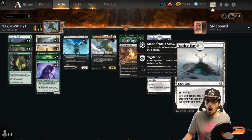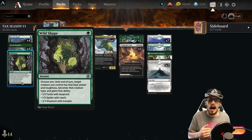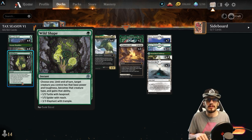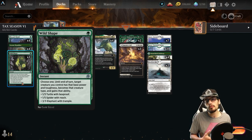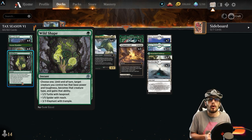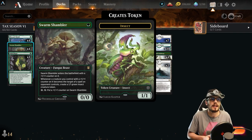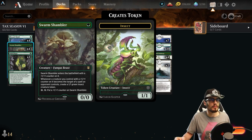Rounding out our tax creatures, we have a little protection. Wild Shape is outpacing Snakeskin Veil right now in my opinion — not only effective as a defensive spell, but it can apply Trample offensively for lethal potentially. You choose one: a 1/3 with Hexproof, a 1/5 with Reach, or a 3/3 with Trample, all at instant speed for one. The Swarm Shambler is a 0/0 entering with a +1/+1 counter. Whenever a creature you control with a +1/+1 counter becomes the target of an opponent's spell, create a 1/1 Insect — a stackable effect.